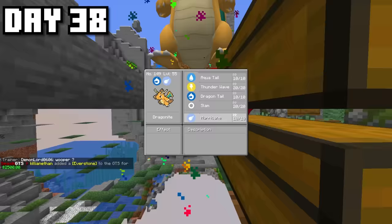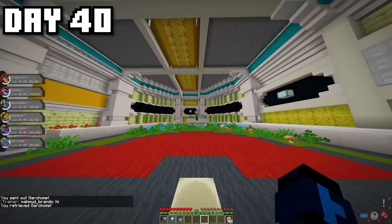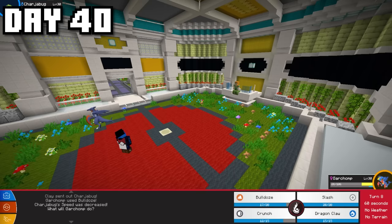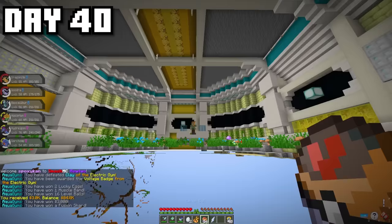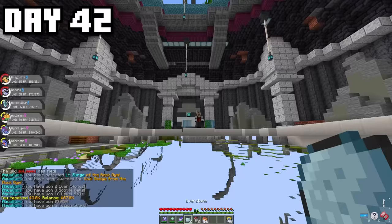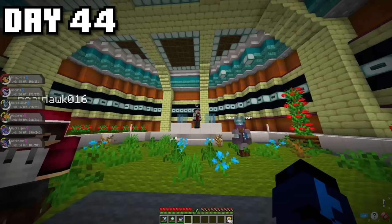Now that I had a pretty strong team, it was time to head over to the gyms. Unfortunately some of my Pokémon weren't allowed in the gym — like the Dragapult and the Paradox Dragapult Depth Fear — so I had to replace some members with other Dragon types. Nonetheless, I managed to defeat so many gym leaders, including the Electric Gym, the Rock Gym, and the Grass Gym. But then it came down to the Steel Gym, which unfortunately I was not prepared for, and I got defeated.